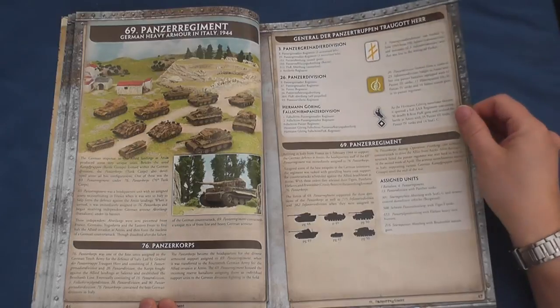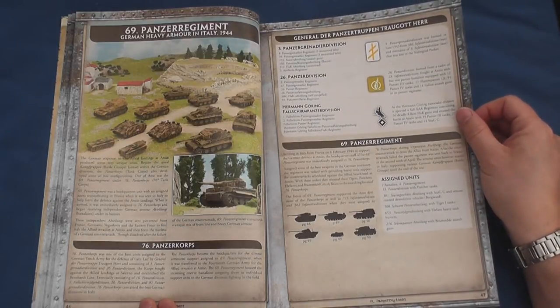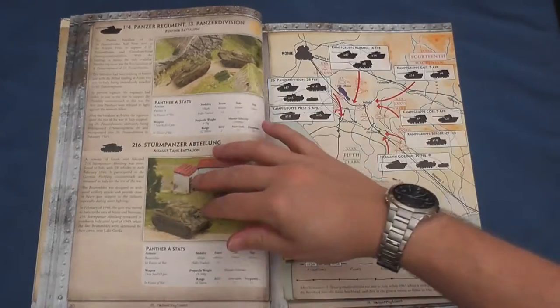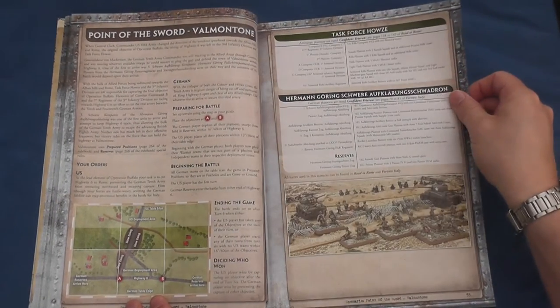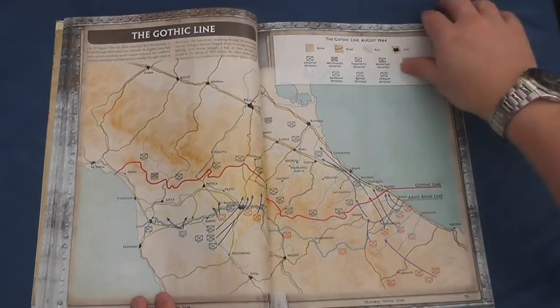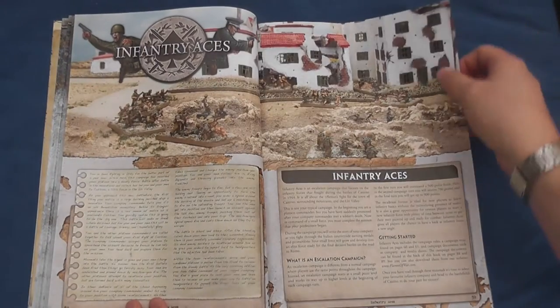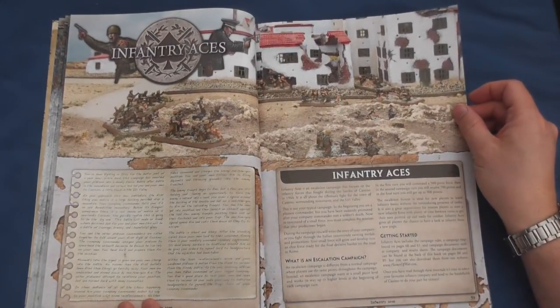Heavy Tank Pawn bridges the gap between campaigns and the next two historical scenarios, Valmontone and Bridge over the Savio River, which pitch US Task Force Howells against elements of the Hermann-Göring Recon Squadron and the Canadian 4th Highlanders up against 26th Panzer Division respectively, with the latter featuring the remarkable Private Smokey Smith.